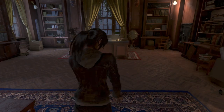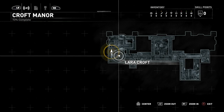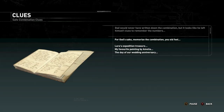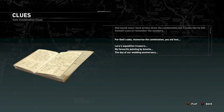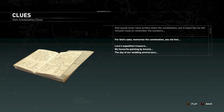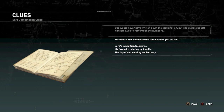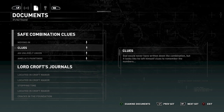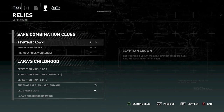When you're exploring the library in Croft Manor, you will come across a note called Clues. What this does is it tells you the order of the combination and it tells you exactly the items you need. So Lara's expedition treasure, which can be found in the library, is the Egyptian crown.